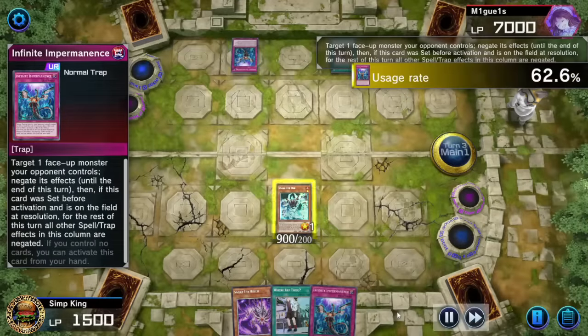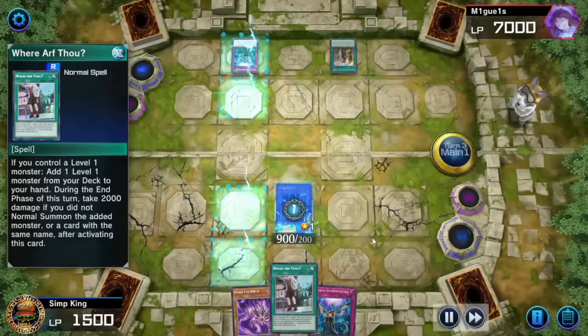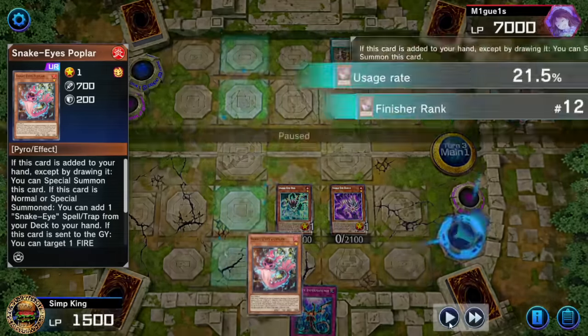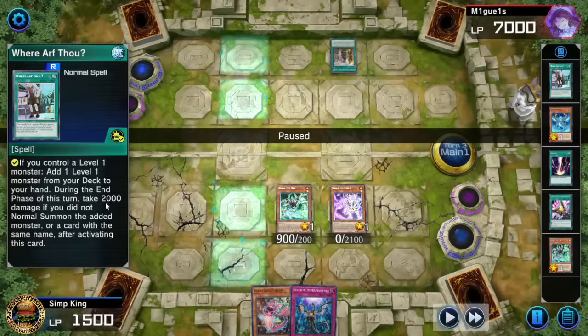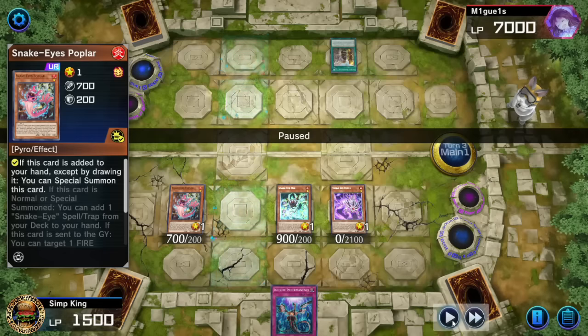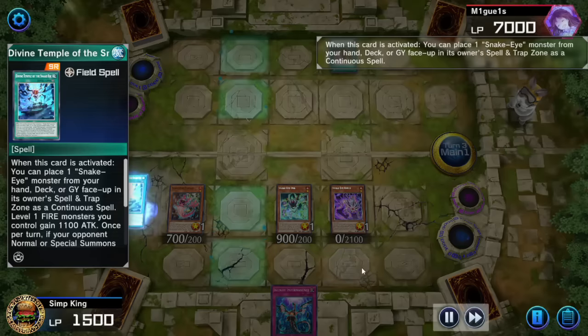Let's summon Snake Eyes Oak, get back the Ash. Opponent imperms, but we got Where Art Thou. Here's the value of Where Art Thou: Ash got negated — doesn't matter. Fire off Where Art Thou, search for Poplar. But we have a problem: Where Art Thou says at the end of your turn you take 2000 damage if you didn't normal summon the added monster. We did not normal summon Poplar — we special summoned it. So at the end of our turn we're taking 2000 damage. We have to get lethal right now, otherwise we're dead.